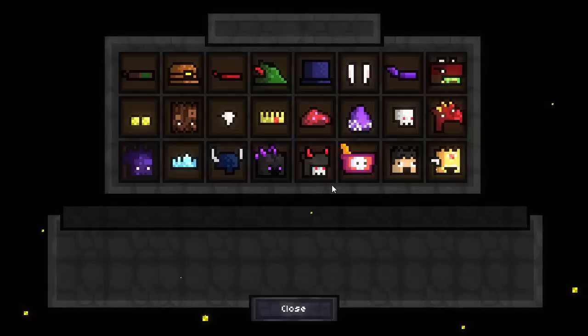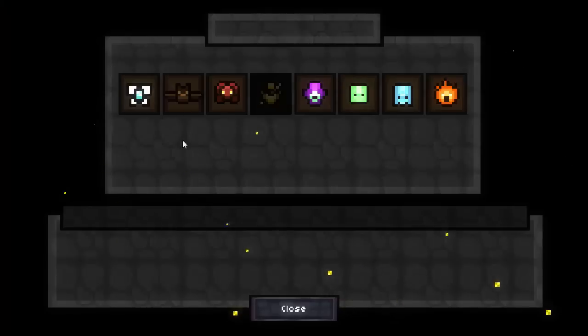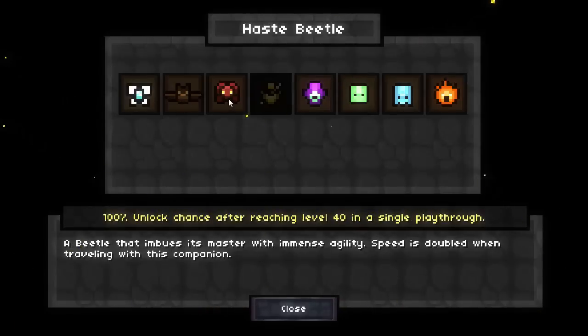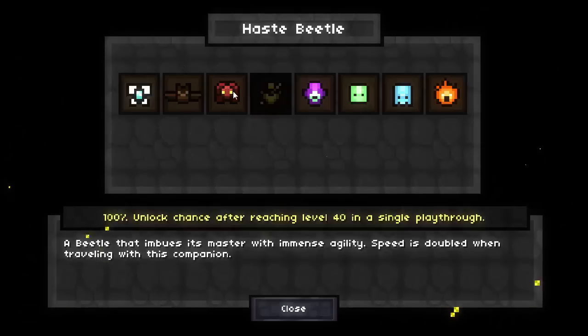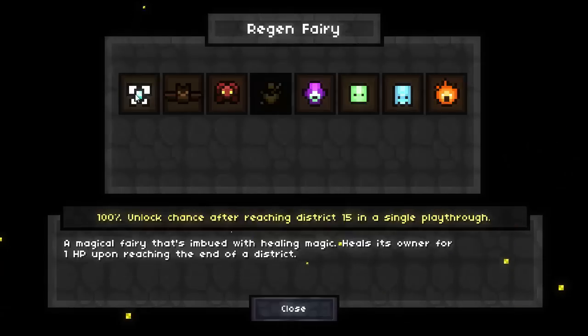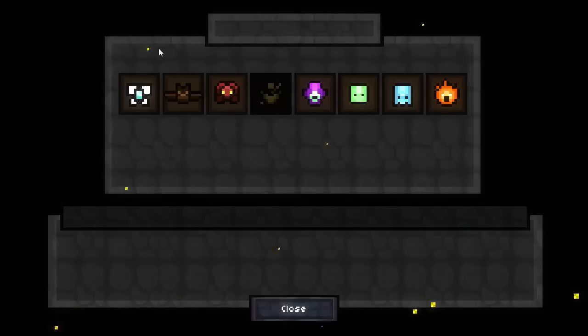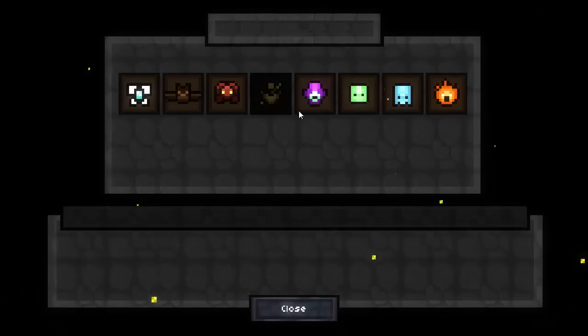Obviously when you start off with the first game, you won't have any of these hats. Companions are another layer of variety - they give you a specific bonus. Things like dropping a random item for you, doubling your speed, your mana regenerates faster, your stats increase more, etc. You won't start off with any of these in the beginning, but they are very handy if you do want to unlock them. I would definitely recommend unlocking all of them.